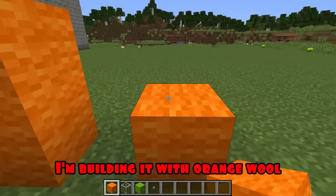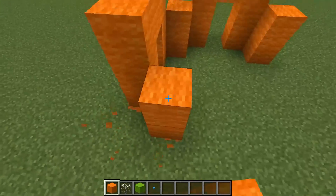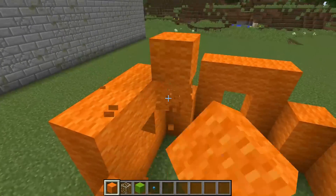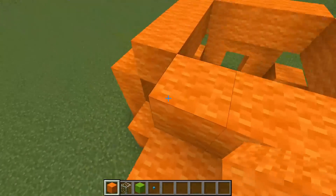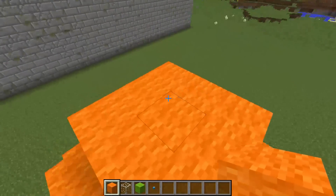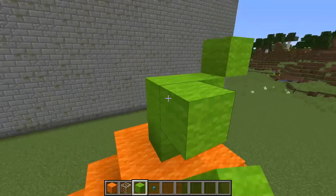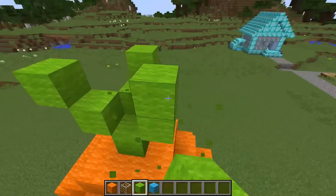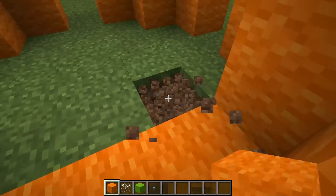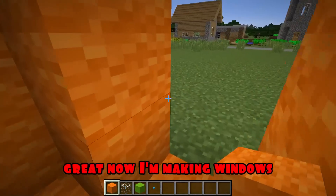I'm building it with orange wool. Now, with the help of green wool, I make leaves. Great. I'm replacing grass blocks with orange wool blocks. Great. Now I'm making windows.